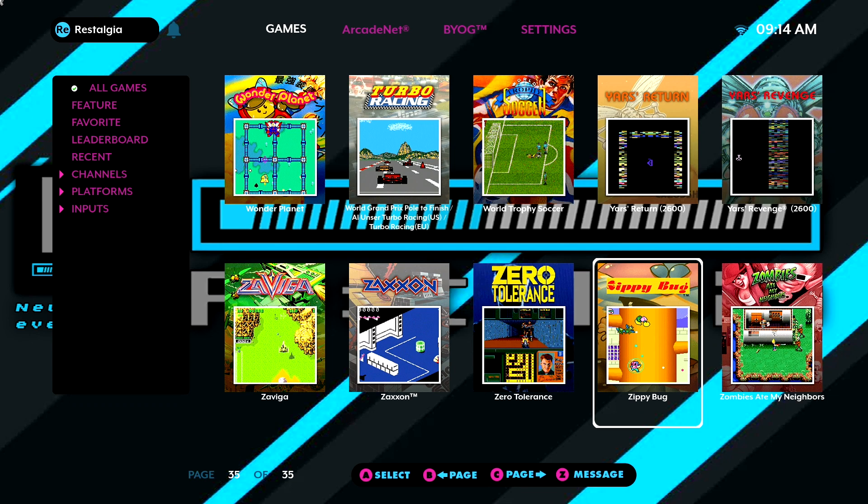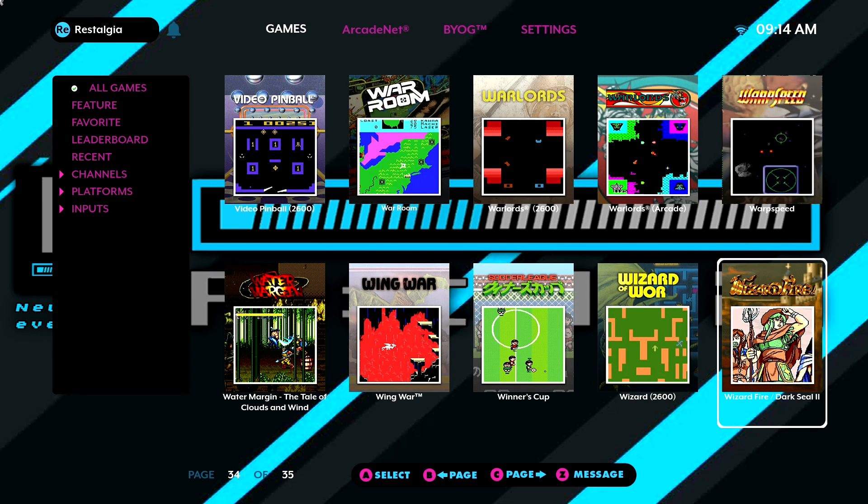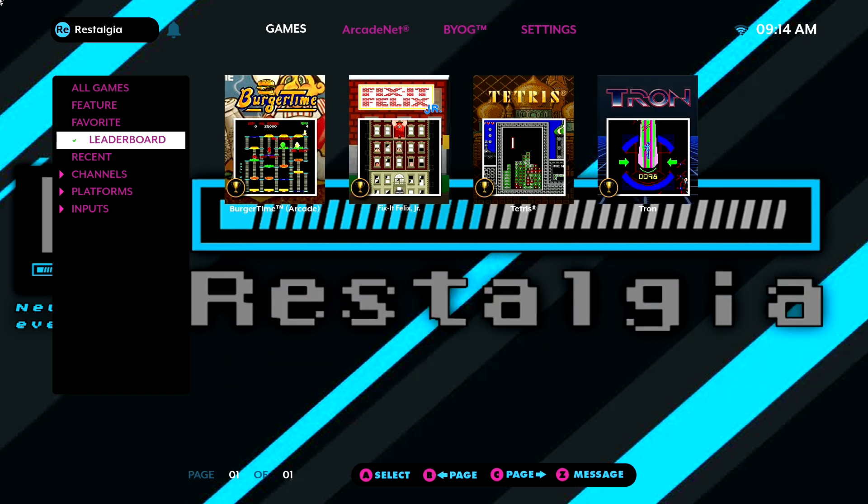The next big thing is that we actually have five new leaderboard games. There has been a lot of buzz about the leaderboards — a lot of the community is just trying to best their buddies and get to that number one spot. We currently have four games that support this leaderboard feature: BurgerTime, Tetris, Fix-It Felix Jr., and Tron.